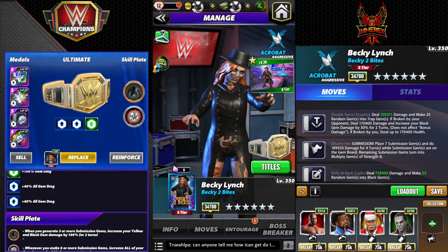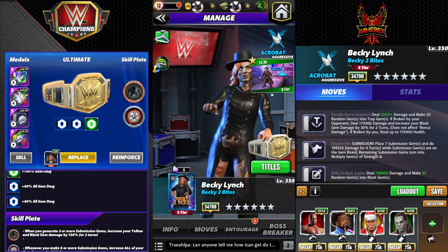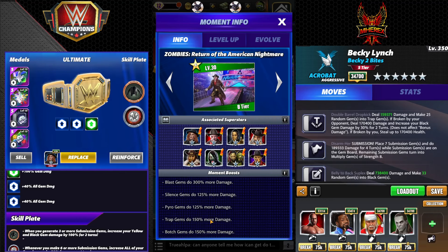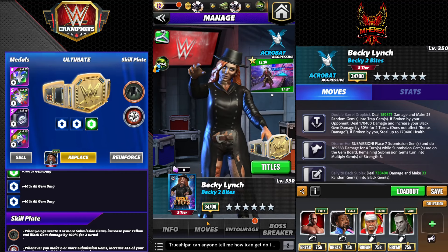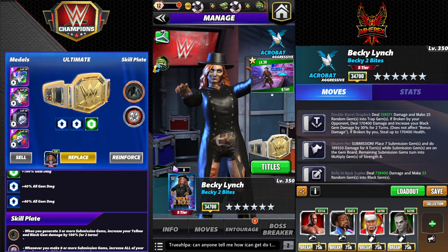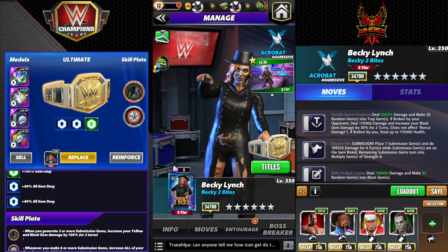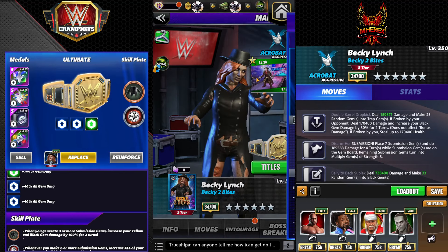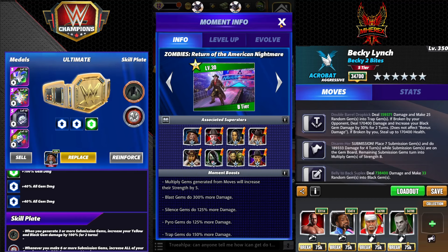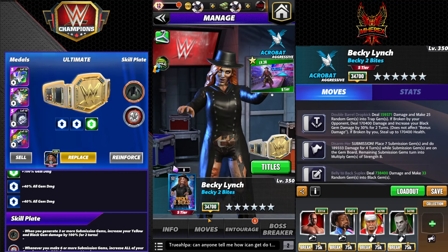Hey everyone, Mherex here bringing you another video. This is my top build for Zombie Becky - Becky Two Bites. Since it's October, I do have the moment and it adds 150 more trap gem damage. The moment is attainable - it's one of the cheaper good things on the prize wall this month at about 3.3k points. I think it's probably the best value on the midweek month-long prize wall.